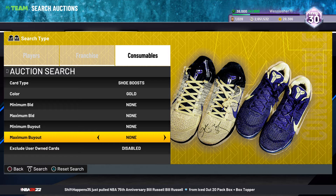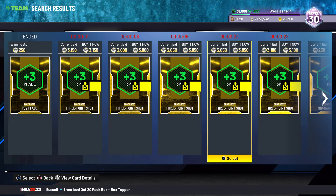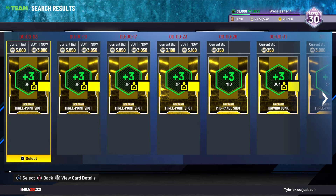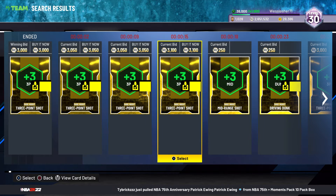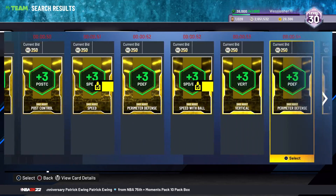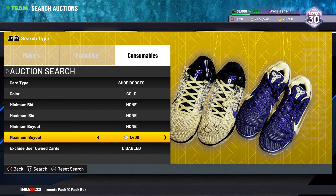People are lazy — let's just put that out there. Little Jimmy might not know the price of a three-point boost; he might not scroll all the way back to check. You know how long you'd be scrolling? You could easily filter these out to find something cheaper, but people are lazy and they're not going to do that. So they overpay for shoe boosts.